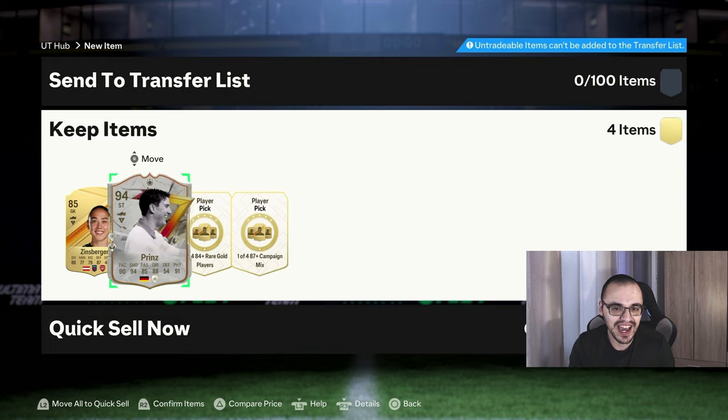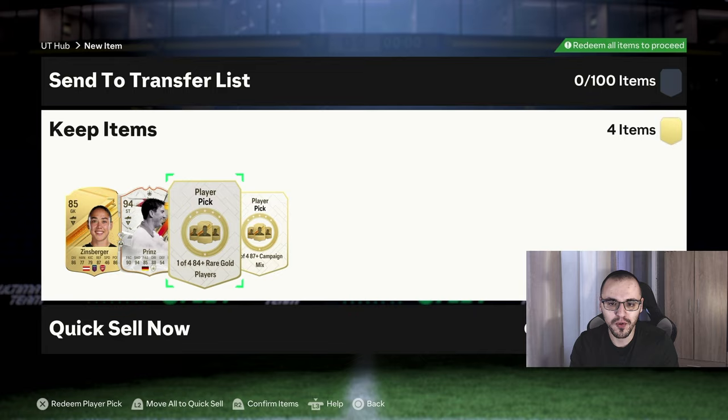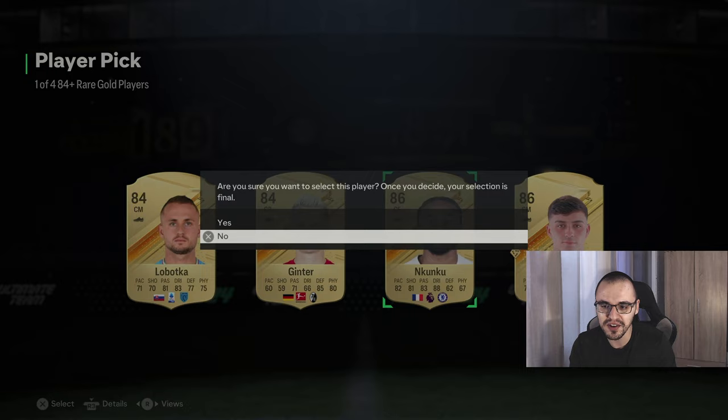We do get our first Golazo player and it's an icon — Prince, 94-rated. I don't know whether to be excited about this. Okay, as I thought it's going to be around 89k, but 94-rated fodder at the very least — we'll very much take that. I didn't think we'd pack one so early on but obviously we'll take it.